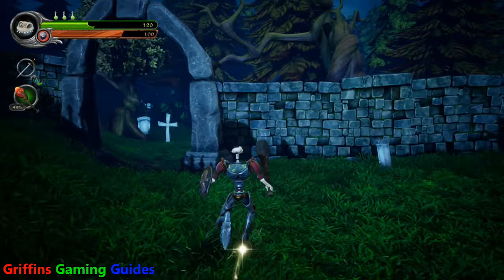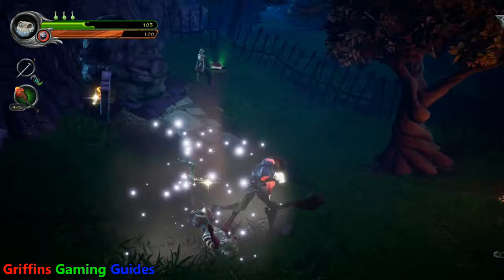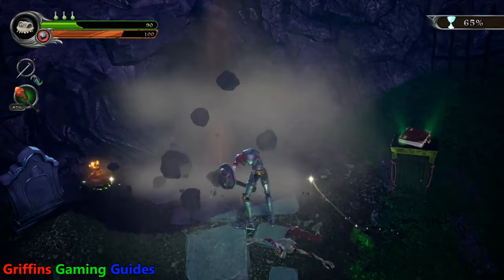Hi guys, welcome back to Griffin's Gaming Guides. Today we're going after another medieval trophy — 'The Answer is Chicken' — where you need to throw 42 chicken legs. This is quite a multi-layered trophy, so bear with me while I go over the quick and easy steps to be able to get your chicken legs and, more importantly, to be able to get more of them.